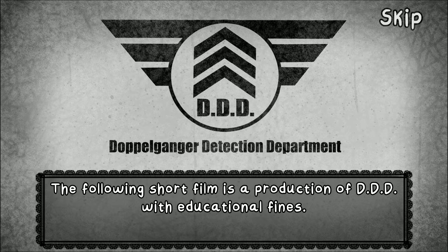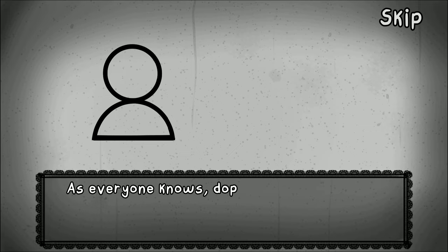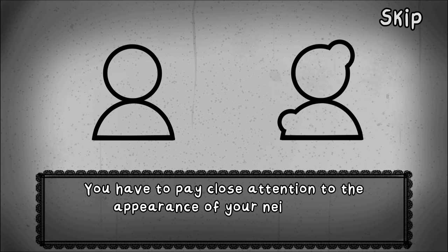The following short film is a production of DDDD with educational content. Hello! If you're watching this film, it's because you're the new doorman in your building. Your job is to determine whether the person who wants to enter the building is a doppelganger. As everyone knows, doppelgangers have the ability to transform into another person and impersonate them, but some are not too good at it and can generate imperfections. You have to pay close attention to the appearance of your neighbors.